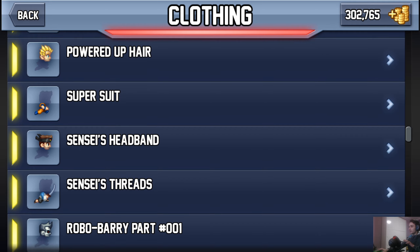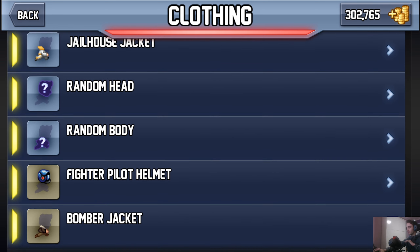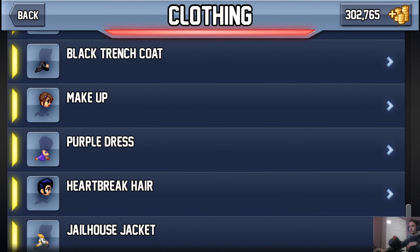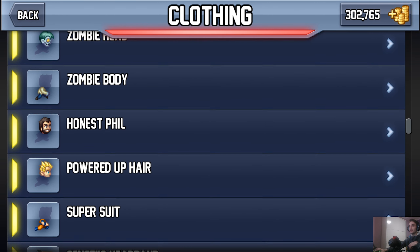I don't know if most of you guys noticed, but right down at the bottom of the clothing tab we get the new skin which is called Raspulkin. It's a free skin that you can get — you have to go to the Play Store and download Magic Brick Wars, which is another game from Havrik. You basically just have to play the tutorial, complete it, and you get the skin for free. When you click on the Raspulkin thing, you get redirected to the Play Store page to download the game.